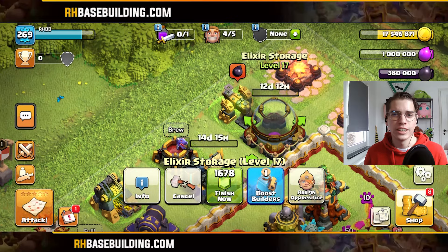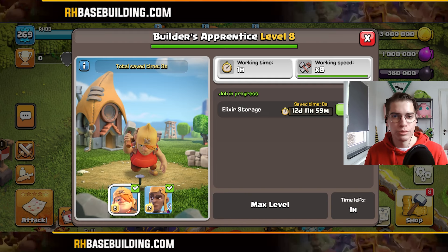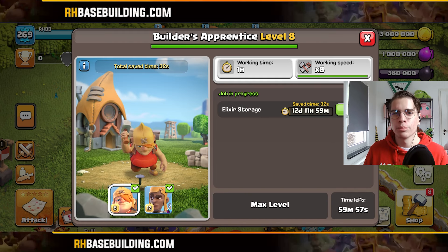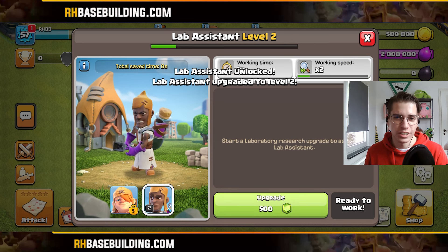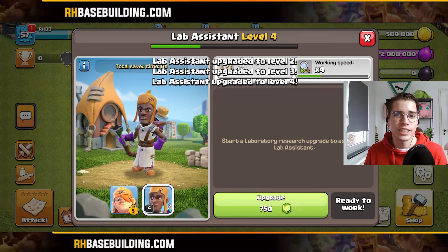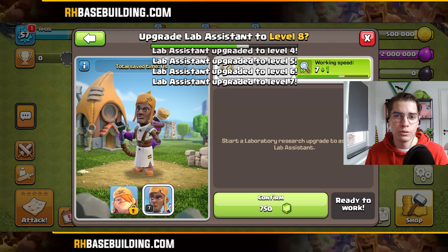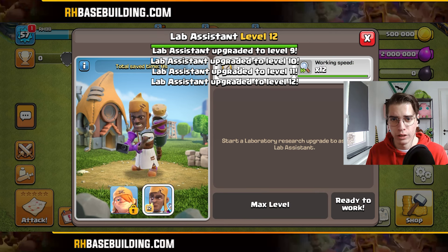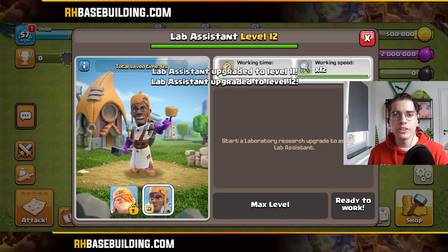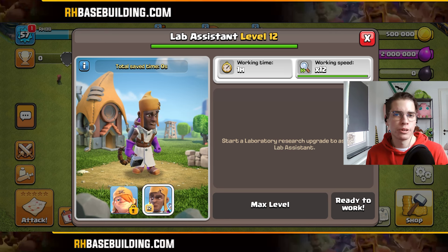No more needing to log into Clash of Clans and reassign your Builder's Apprentice every 23 hours — whenever you assign it to an upgrade, it will keep boosting that upgrade continuously. Both the Lab Assistant and the Apprentice Builder have gotten a lot stronger, though the price to max them out stays the same: 8,500 gems each. The Lab Assistant maxes at level 12 for 8,500 gems — surely a lot, but other creators have calculated when it pays off.